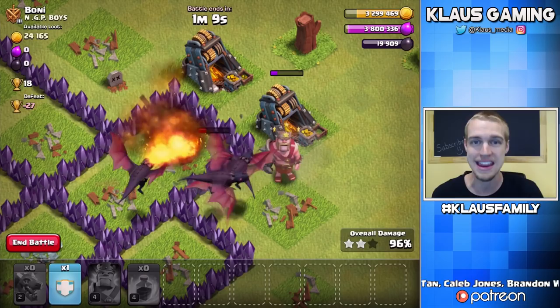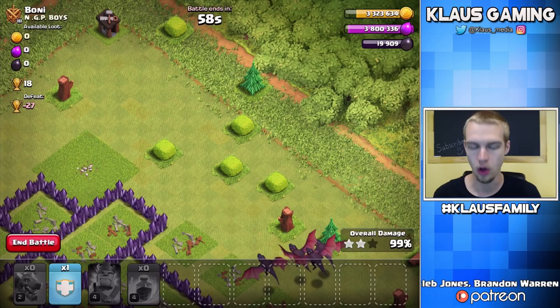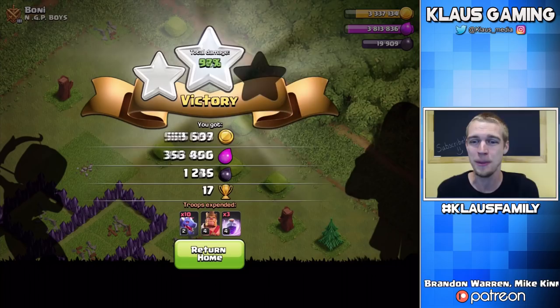We've got a lot of Dragons still left, so they're going to take out the base. We're currently at 19,909 Dark Elixir — that's really, really good. And we're only about 650,000 gold away from max storage. That is awesome. Look how much progress, look how much Dark Elixir we have — this is absolutely insane.